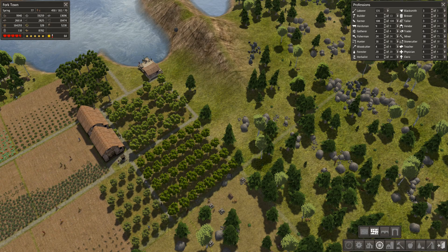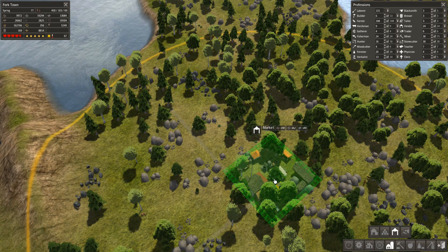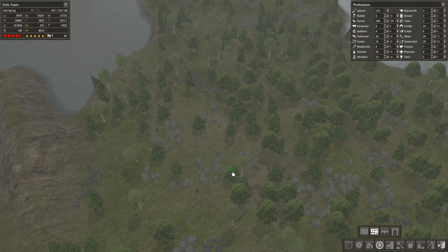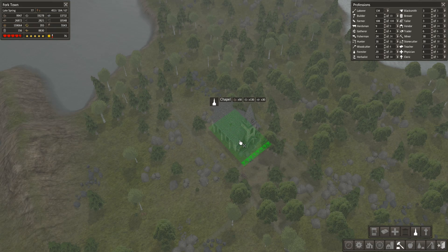I'll put a road here - however you want to put it. And I will build another sort of settlement here. We'll surround this market with a path. And we'll build a few houses. I'll build a church - where shall we put the church? We'll put the church right in the middle.